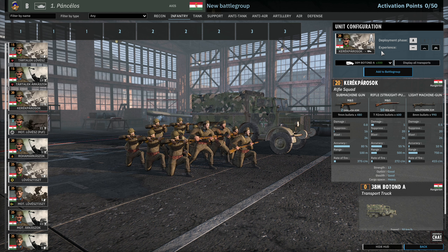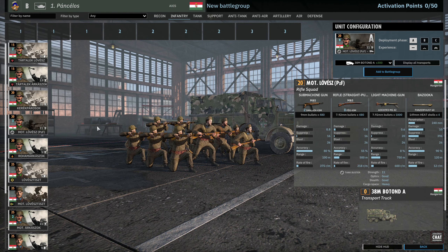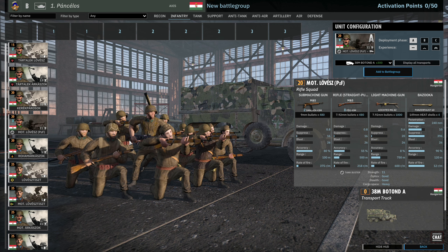Next up we have the Közép Gyalogos, available in phase A, 9 available for 20 points. 13-man squad, 2 submachine guns, 10 rifles, and the Solothurn. Relatively decent line infantry. Next we have the Mot Lövész, which are much better because they have the MG42. 9 available in A, 18 in B, 27 in C. You have two submachine guns with 80% accuracy. 8 rifles and the MG42 is the big one — a 20-point squad with an MG42 and a Panzerfaust. 11 strength, good value for money.